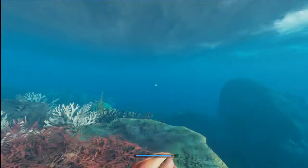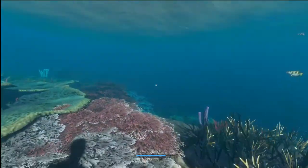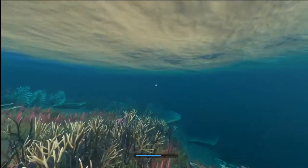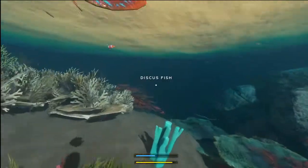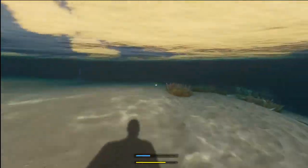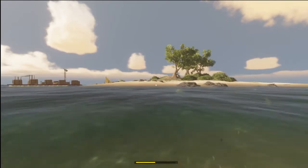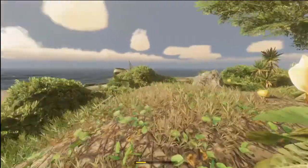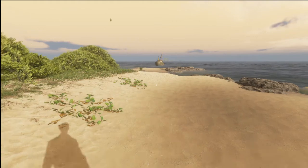Tip number twelve: when looting an island, do your water looting — searching for shipwrecks, clay, and everything like that — between the hours of 9am and 4pm in-game. As you can see now it's just getting up to 4pm and it's getting too dark underwater to have good visibility. So do all your water hunting during high-sun hours, then in the evening when it gets darker, do all your work on shore — cutting down trees, getting fibrous leaves, and everything like that. That's the best way to efficiently utilize your time on an island.